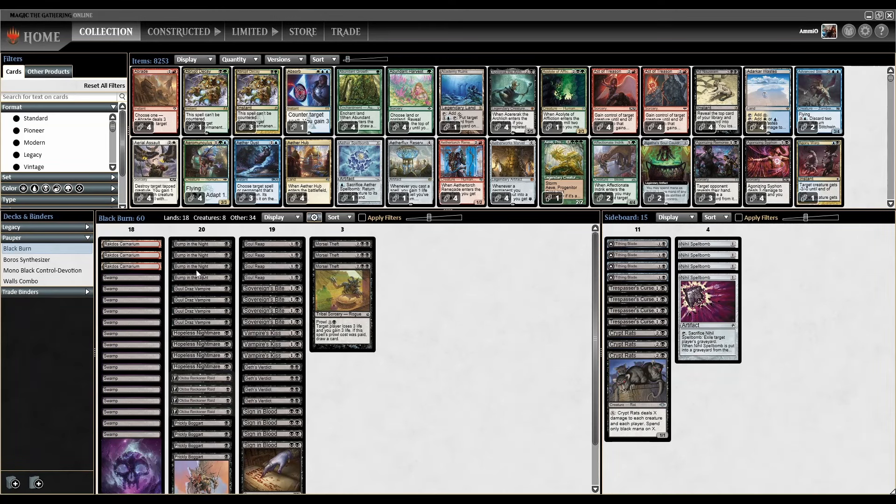We're back for more Pauper Black Burn. We played this on the marathon streams, but it was kind of a bad version of the deck, so this is a better version. The deck overall is basically just you play a bunch of aggro creatures and burn spells. That's the short of it. So we'll go through the cards one at a time.